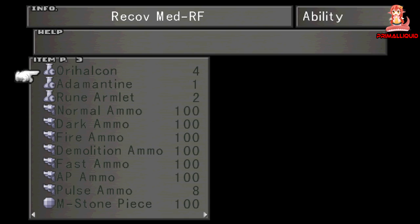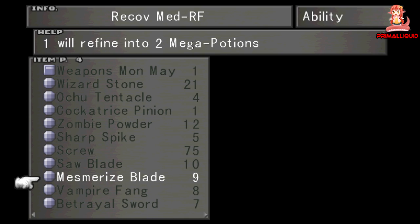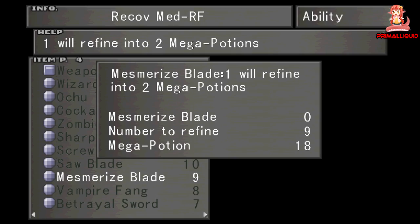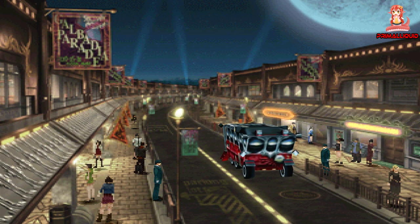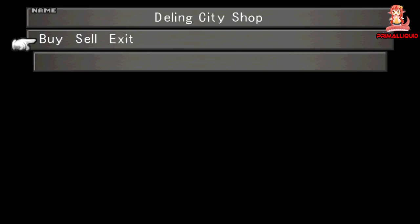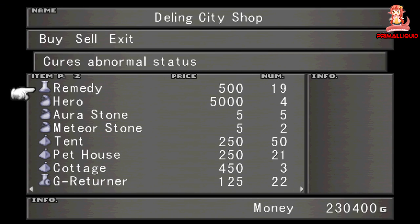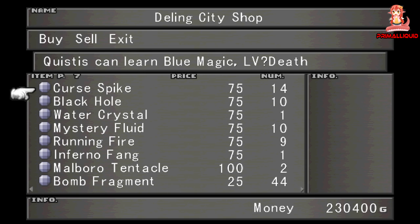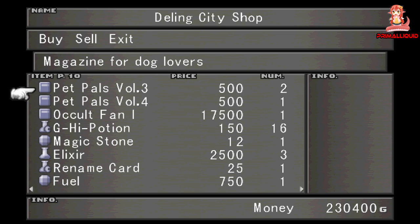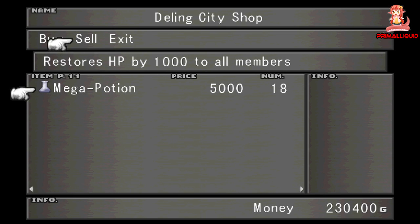Now onto number 3. While GIL might not have much use in this game, a lot of people would rather have a high amount of GIL than a small one. Plus there's the trophy/achievement for getting 100 million GIL. Since you can basically max out your GIL in a little over an hour with this method, there's no real reason not to. Now this can be done any time after disc 1.